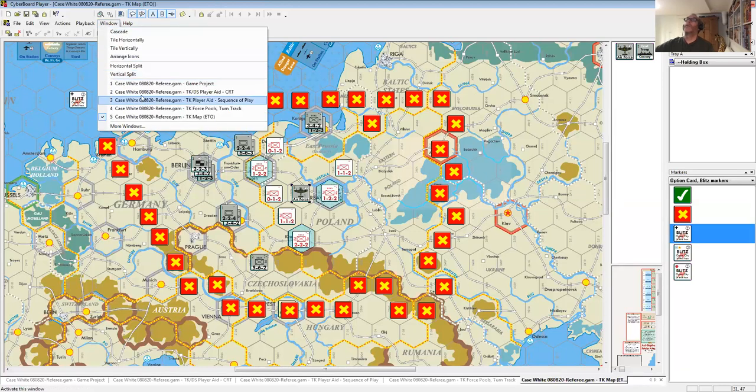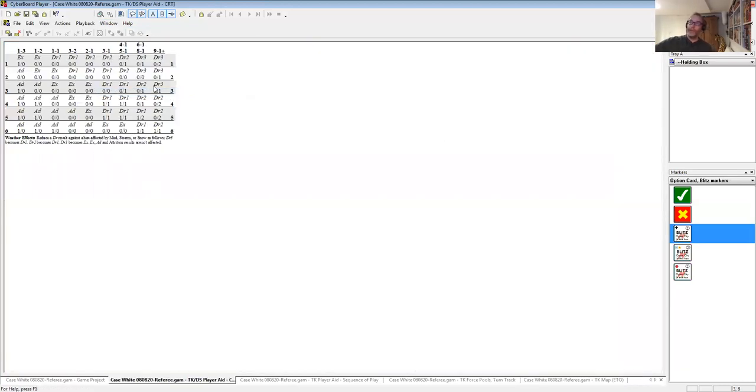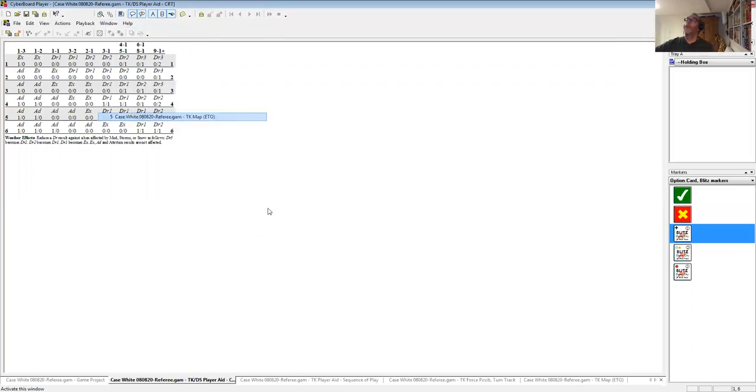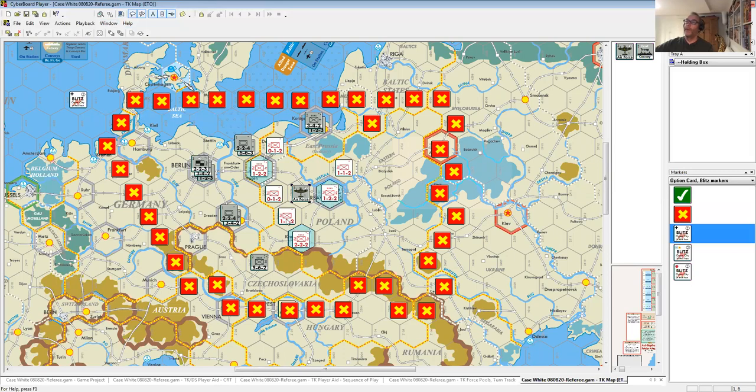Let's look at the combat results table. In the TK combat system, you get a shift if you have an adjacent air unit, a shift if you have a blitz-enabled armor unit — and the Germans have two of those — and a shift if you have an HQ providing support, and the Germans have one. So to max out on the nine-to-one column for your main attack, your Schwerpunkt, you only need a three-to-one. It's possible with some of the one-point Polish units to max out on the odds.